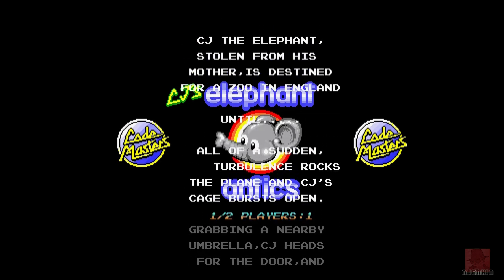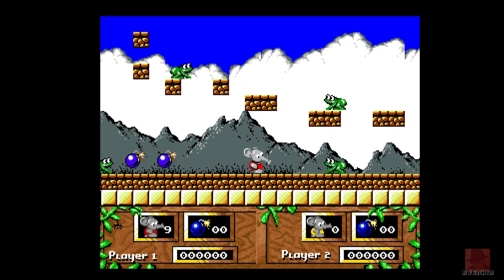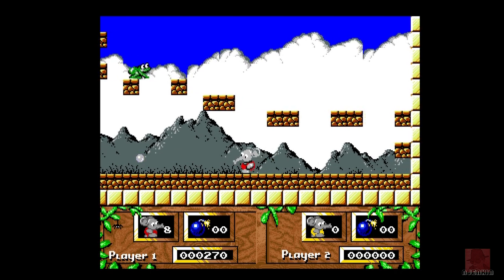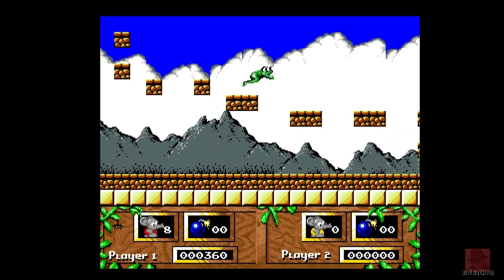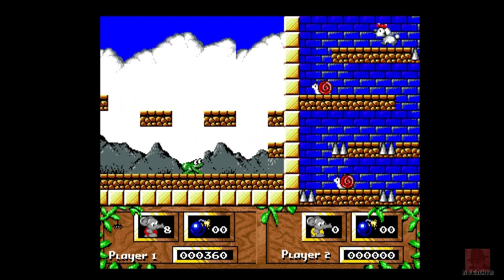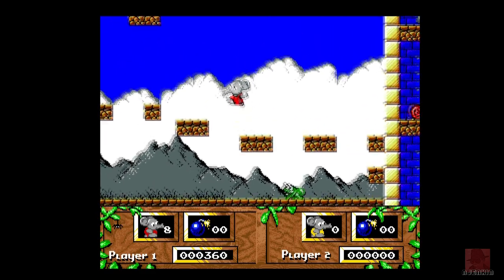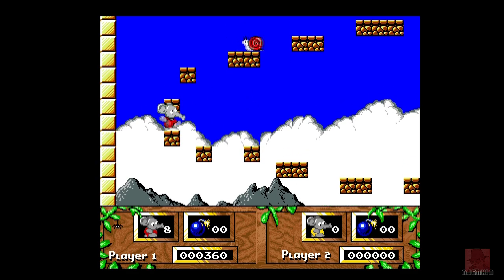You control an elephant who fires peanuts out of his trunk - well, why not? CJ has escaped a zoo and found his way back to Africa by crossing four countries. There's bouncing frogs everywhere. There's four levels: over France, Switzerland, Egypt, then finally Africa. My lives are down the bottom left, so there's 8 of them. We can collect bombs to fire at various enemies, and essentially we must traverse to get to the end of the level.